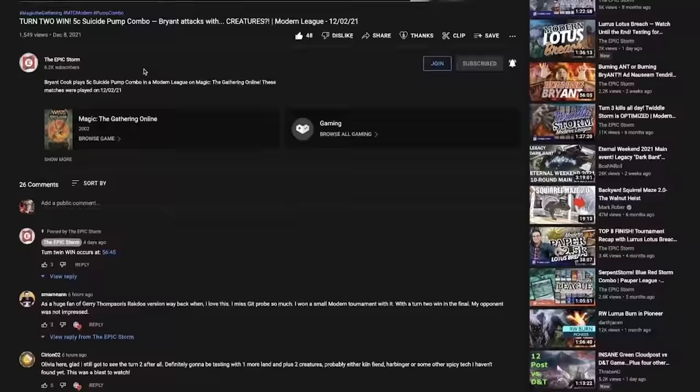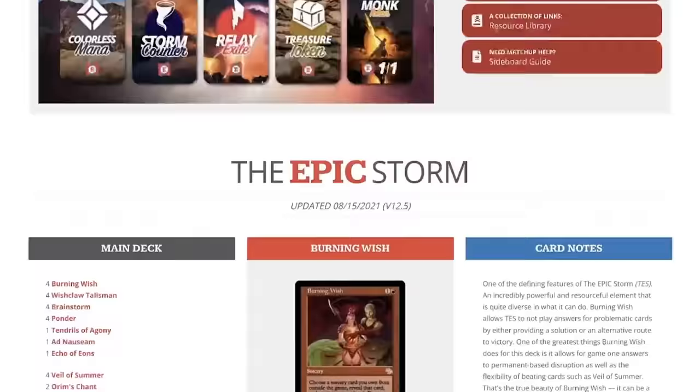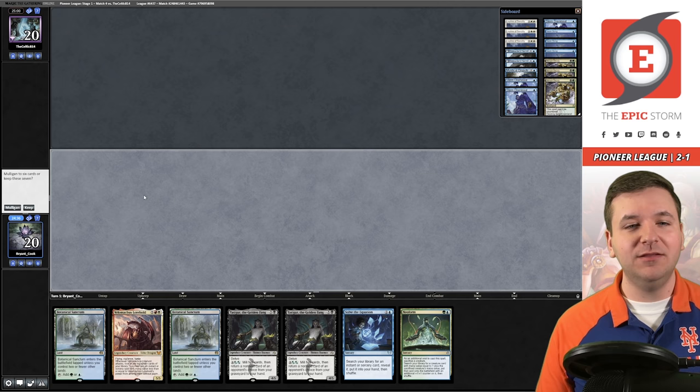If you're looking to make a purchase from Card Hoarder, TCGPlayer, or Amazon and want to support us, open up our description and find our affiliate links. Those same links are on the homepage of the Epic Storm, and we've included a Card Hoarder button on our website that will load the Epic Storm in your Card Hoarder cart to make life simple.